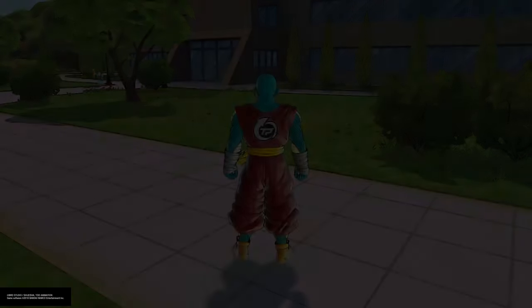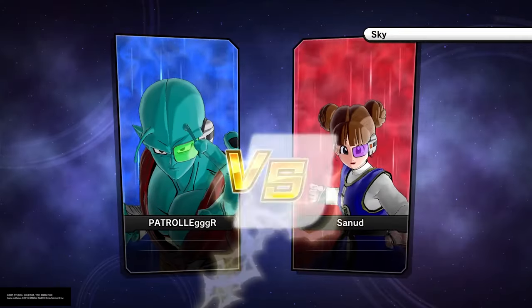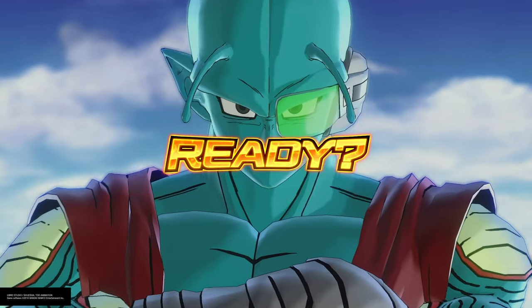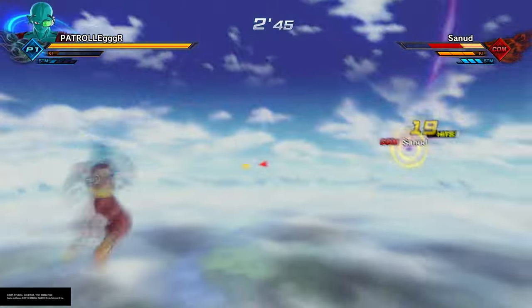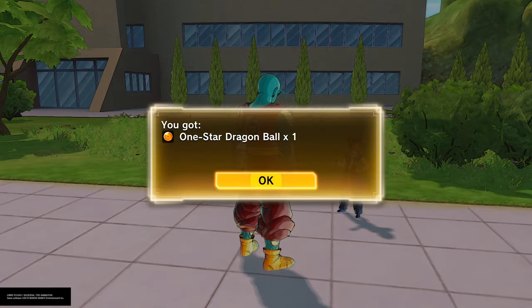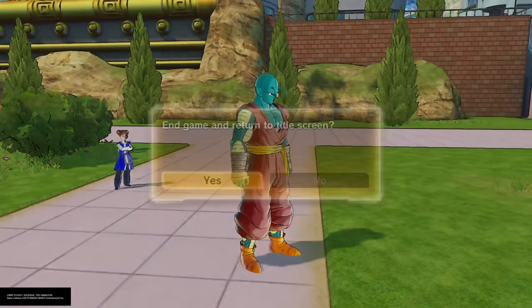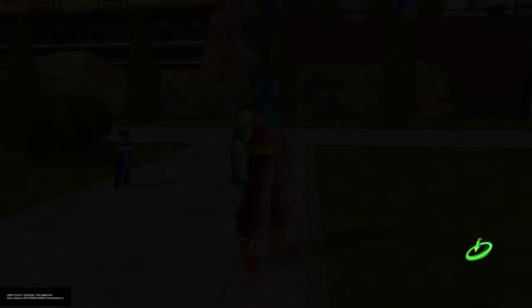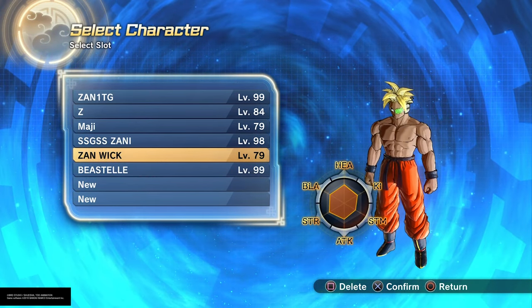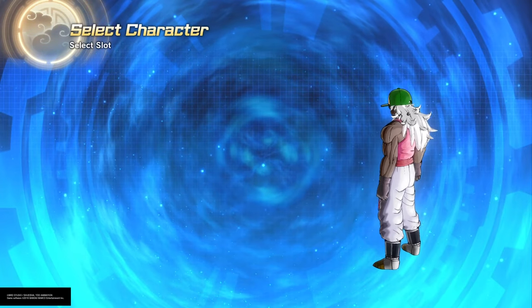After you defeat Raditz, go all the way to Orange Star High School where you get the advancement test missions. You're going to see a girl - there will be a blue exclamation point on the map. Go to her, fight her, and once you're done fighting her she will grant you a dragon ball for free. This is a guaranteed drop every time you create a new character. Once you've done it about seven times, go into Shenron and make your wish - I wished for the crystal battle suit.